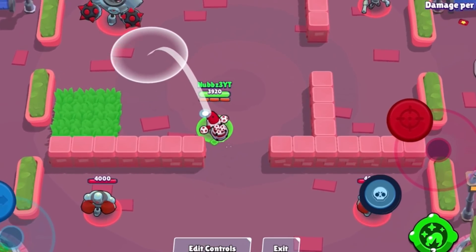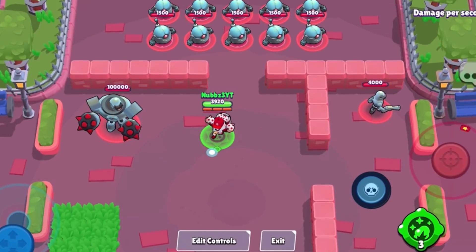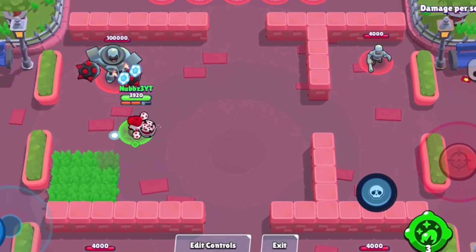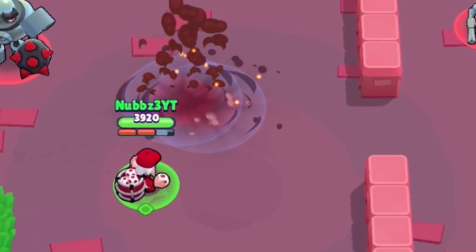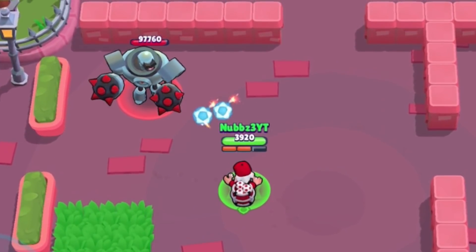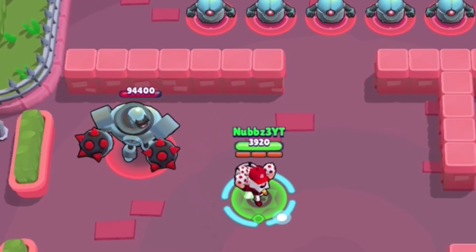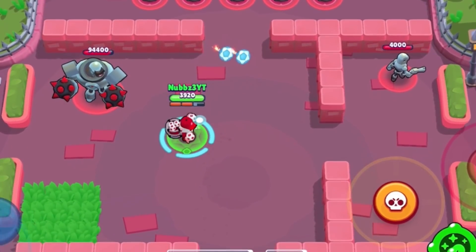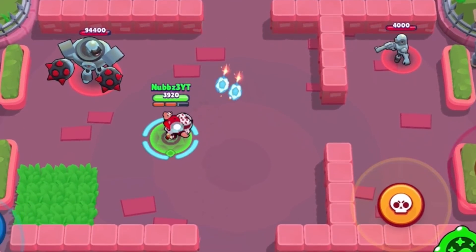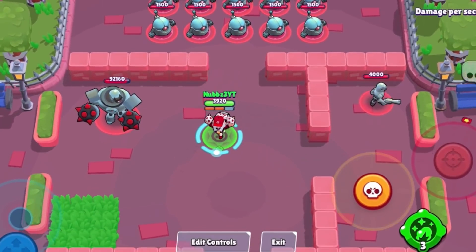Barley's attacks have a set splash radius, while Tick's and Sprout's are kind of weird. Sprout kind of rolls around and Tick lands in a pattern. But this just explodes in one big area. There are two sticks of dynamite, so if you land one you do that much damage, and when you land two you do more. You gotta land both of them, and it's going to be a big prediction game because of how long it takes to explode.